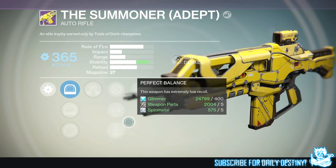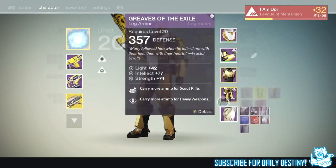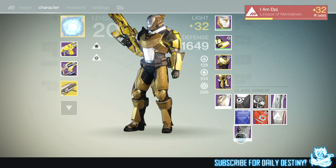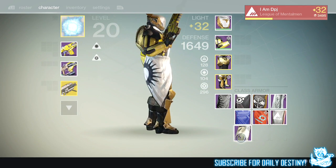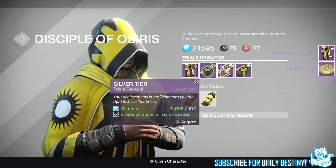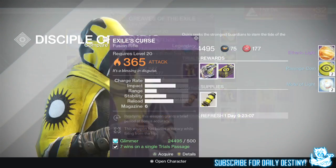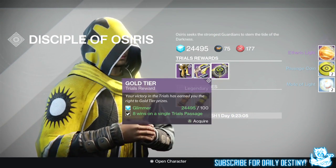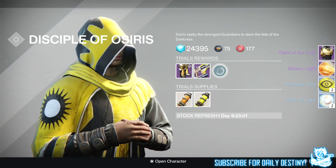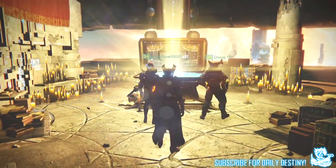Moving on to Brother Vance — I accidentally opened the first two packages without recording. I had to buy the Greaves of the Exile, looking absolutely badass on my titan as you can see on screen. From the stone tier package I got a Mote of Light, 2 passage coins, and 2 marks of light. From the gold tier package I got the Plate of the Exile, the titan chest armor I already own, plus a Mote of Light, 2 passage coins, and 2 marks of light.